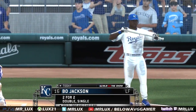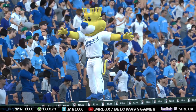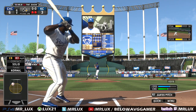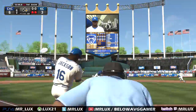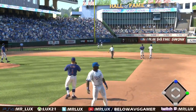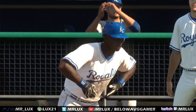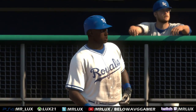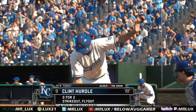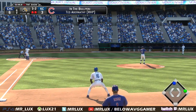Bo Jackson will dig in again — he singled home a run his last time. First pitch coming, he's running toward second now. Ball hit sharply on the ground to third, oh, and he can't pick it up cleanly. Corey Anderson will step in now and see what he can do with two on and two out here in the sixth. And now the Cubs bullpen will start working, as both the lefty and the righty are up.